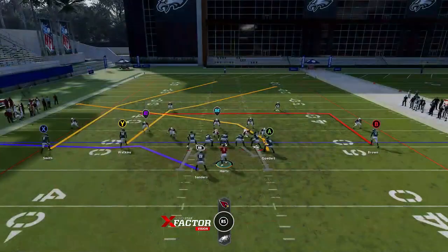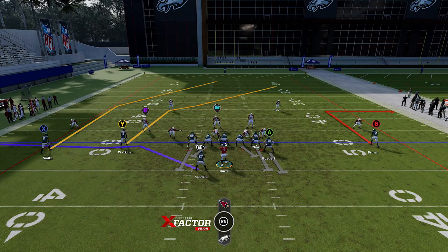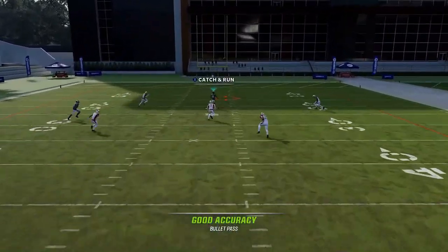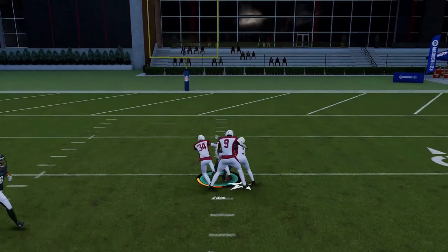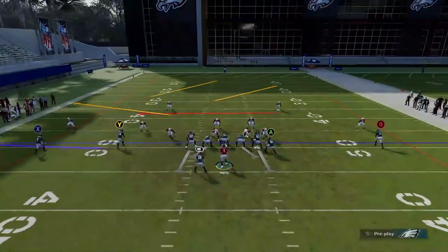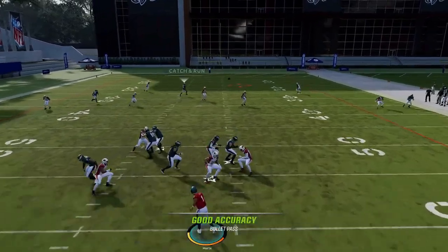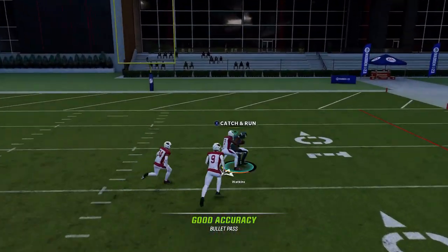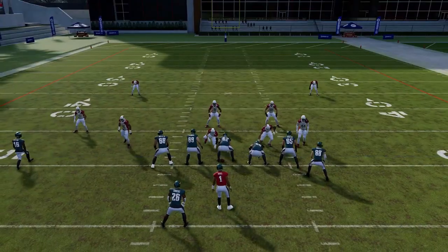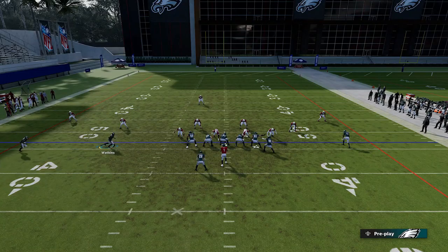Next up we have the Double Post, starting with Tampa 2. Put the B route on a 10-yard out route and block the A route — this allows the Y route to be a very easy one-play touchdown right over the middle. I keep getting slow catch animations because Man 22 doesn't do that very well. But you can see how easy that is to beat over the top of the middle.